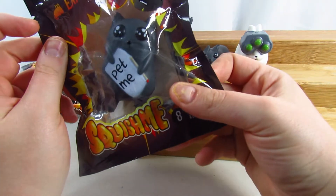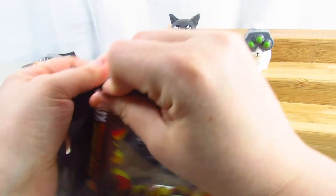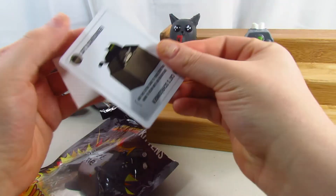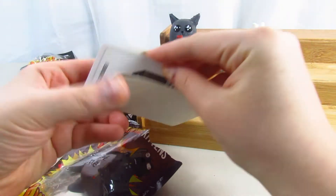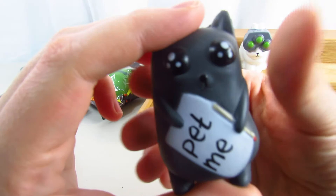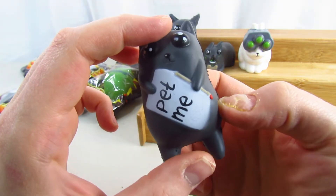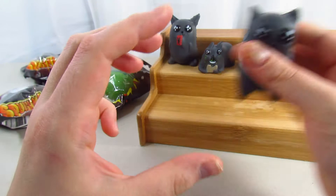Now we're going to take a look at the pet me one — it looks like he has a pencil. The card is for a cat whose name I'm not sure how to say. These are all extra cards to give you a starting advantage, so you definitely need to know the instructions. The toy itself says 'pet me' and he has a pencil with an eraser. I notice they're all black or gray cats. Look at his little tail — these are really, really cute.